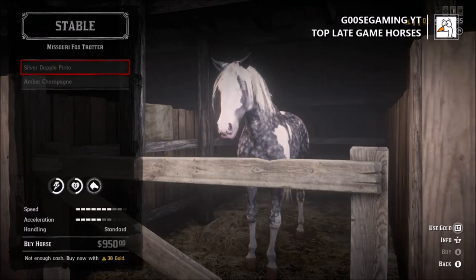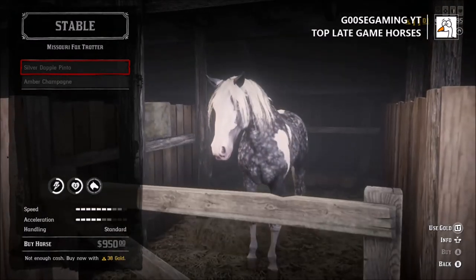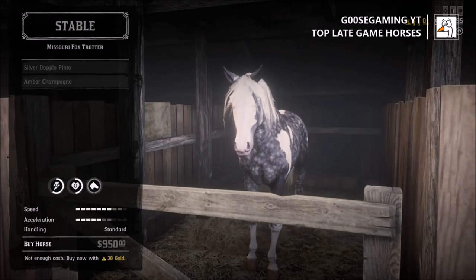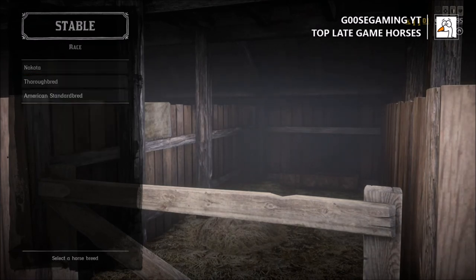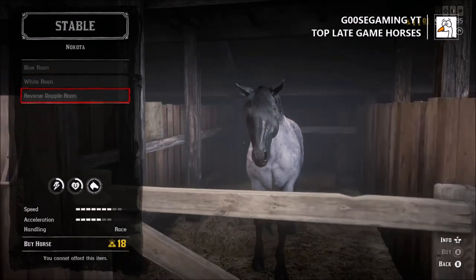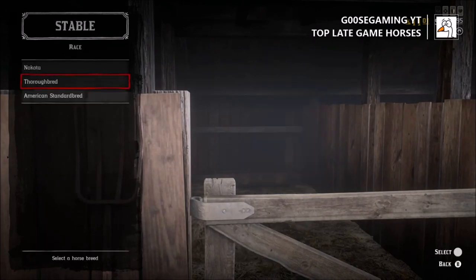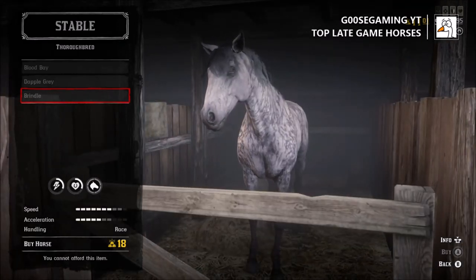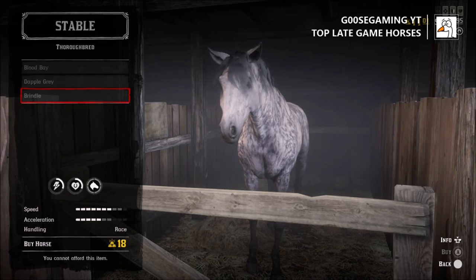I personally think that coat right there is the best one in the game, and I may go ahead and purchase it — although I did purchase the Thoroughbred for 18 gold bars and it has basically the same stats. This one will have about a 25% stamina increase over the Nakoda and the Thoroughbred. The starting stamina is not that good for the Nakoda and the Thoroughbred compared to the Foxtrotter, but 18 gold bars is a good deal when you consider that paying $950 cash is the equivalent of over 40 gold bars.